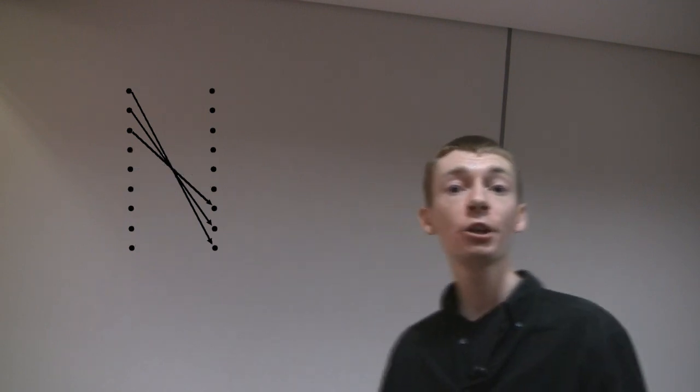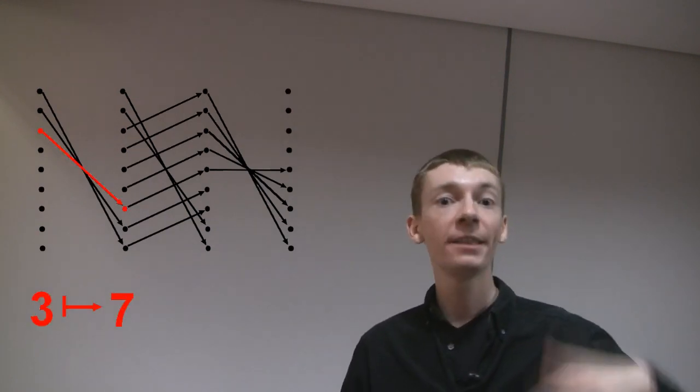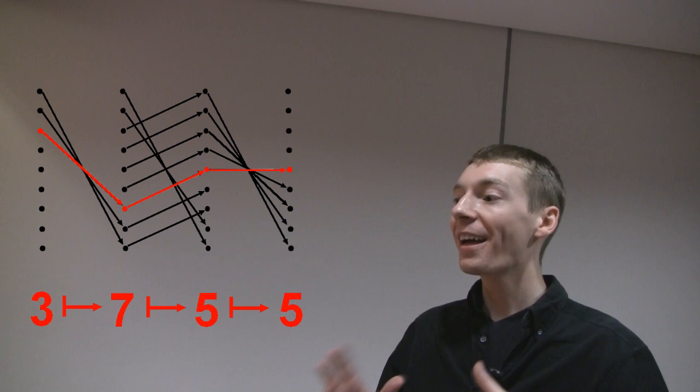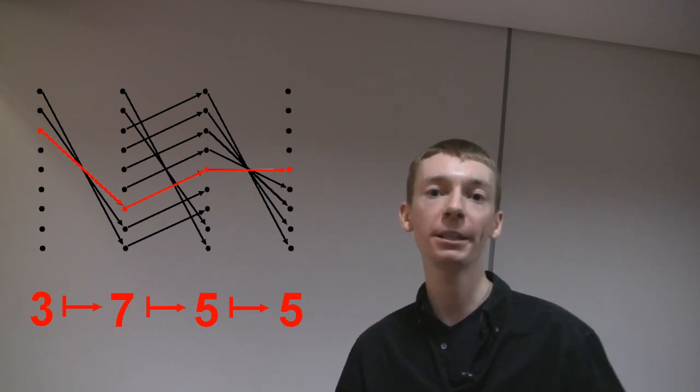The only predictable cards are the first three cards, so let's concentrate on those. The second shuffle is always the same — it's spelling out 'of': O-F — so the second shuffle always looks like this. Then the third shuffle is naming the suit, and we can predict the first five cards of that — that's always going to be the same. Putting it all together, the third card becomes the seventh card, the seventh card becomes the fifth card, and the fifth card becomes the fifth card again. This is the only complete path from left to right, which means the third card is the only predictable card. The other cards really depend on what your volunteer chooses to name.